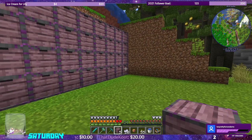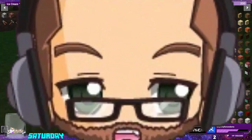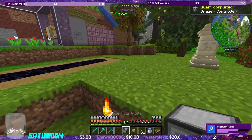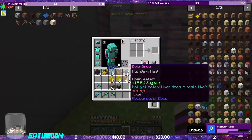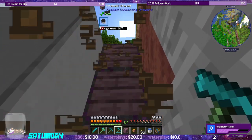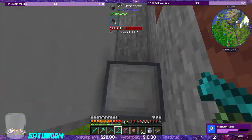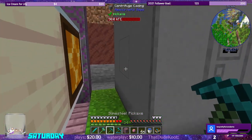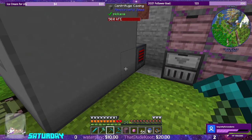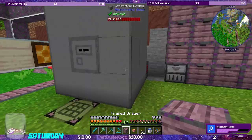Put our framed drawers down first. There we go — one through nine. A few of these and a storage drawer. Put this bad boy right here. We need to get rid of all of these honeycombs that I hid back here. We need to get piping in from this side, and then we need to get piping out from this side. Let's see what we can do — put these up over here for right now.